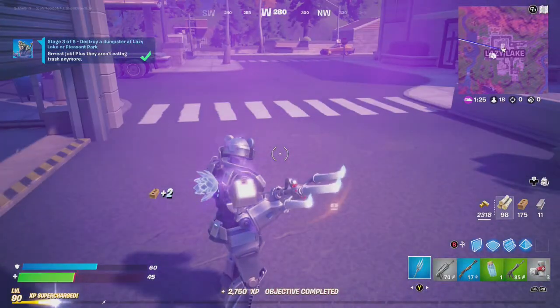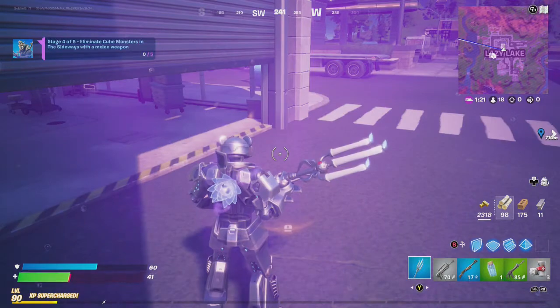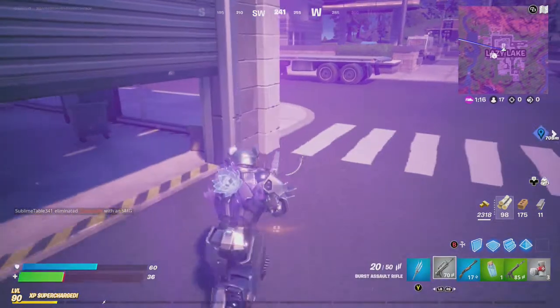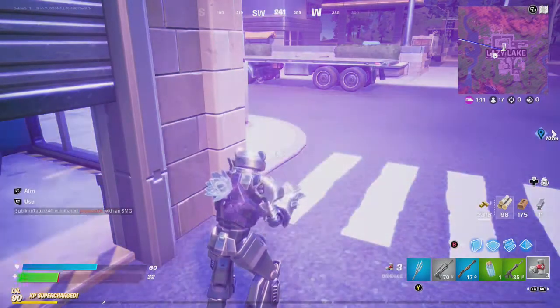And that's how you destroy a dumpster at Lazy Lake for Pleasant Park, friends. Now you need to eliminate cute monsters in the Sideways with a melee weapon. So let's get to the Sideways in our next video. Thanks for watching.